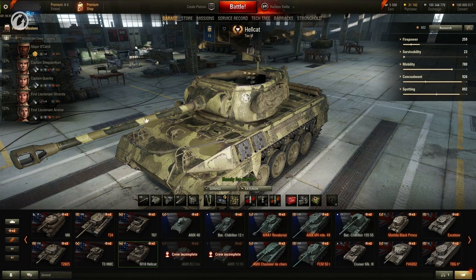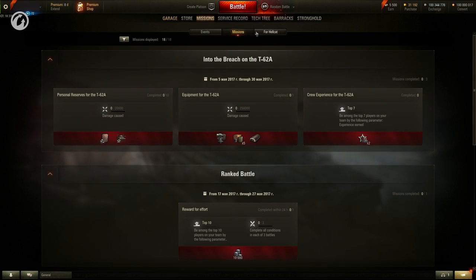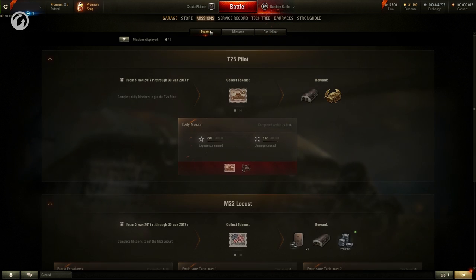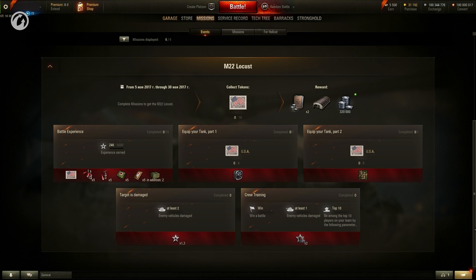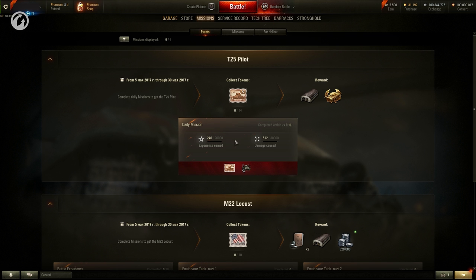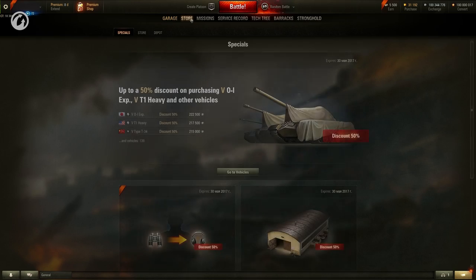The interface was changed significantly. A Missions tab appeared in the Garage, now divided into three sections: Events, Missions, and Missions for the Selected Vehicle. Completing events will require significant effort and time. Missions include tasks that can be grouped by context, for example, Daily Missions. The third tab shows all missions available for the vehicle currently selected in the Garage. Specials are now available in the Store menu, so you can seize these Special Offers right in the Game Client.